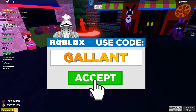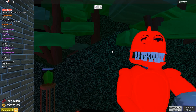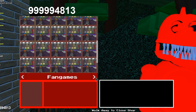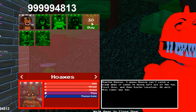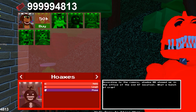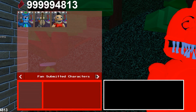So you get the three new animatronics by going over to Old Man Consequences right over here, and they should just be at the bottom. Let me make sure it's only those three... Wait a second, I was wrong! I was so wrong! There's so many more! Oh my goodness, I can't believe it.